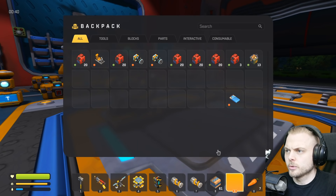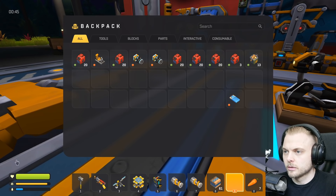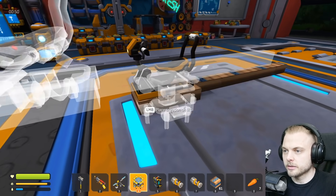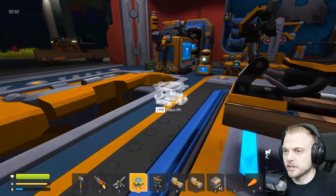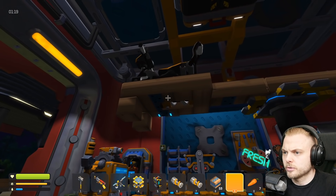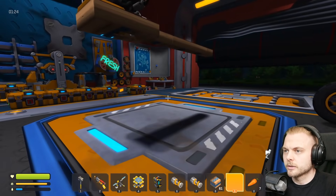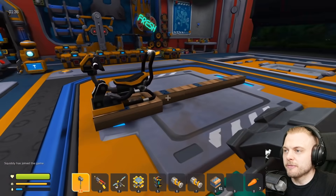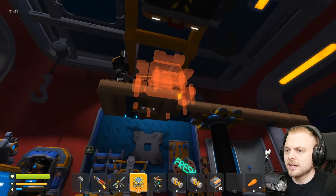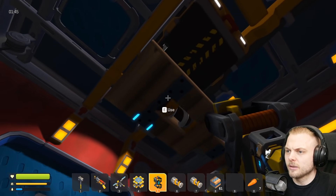Oh my God, I just lost my fuel container! What? It just vanished. Did you see that? I placed it down and it literally just vanished. Great, I've just lost my fuel container. Well, I guess we're not using that anymore. Oh my God, I've just lost my thruster as well. What is happening? I've just lost all... I need to re-log. It seems like any time I put anything near this... is it because it's not welded together?